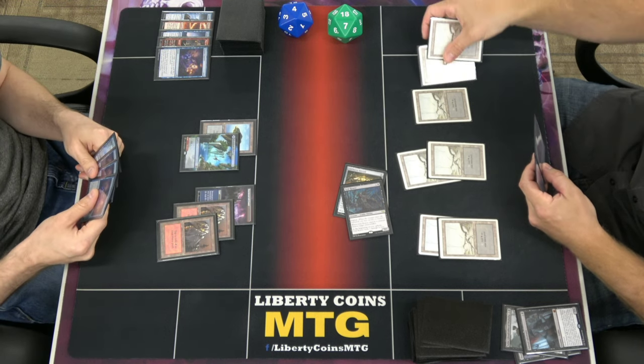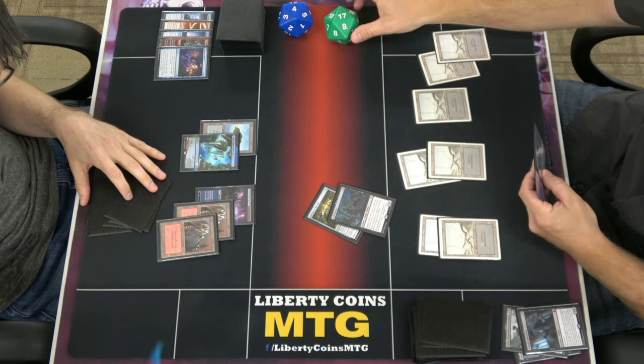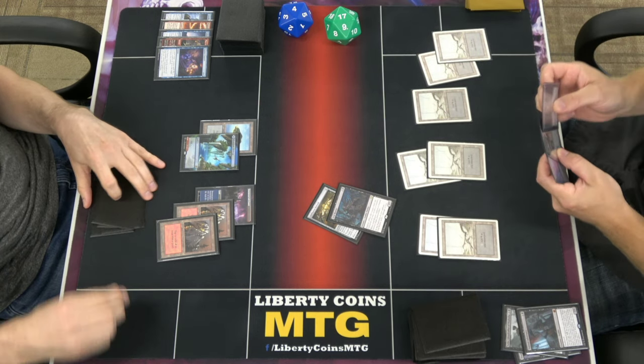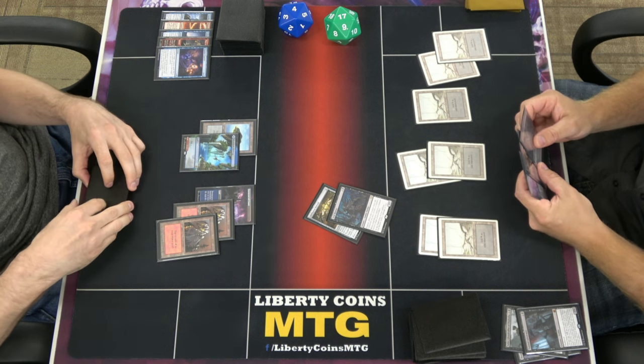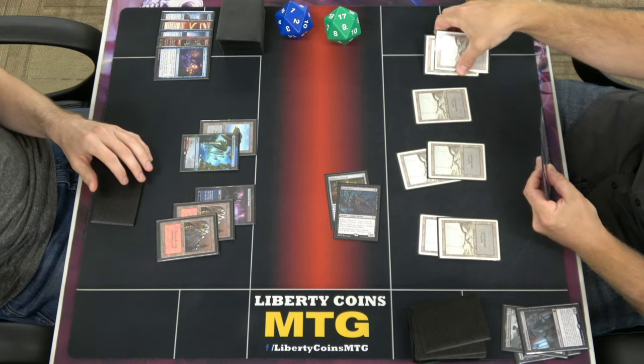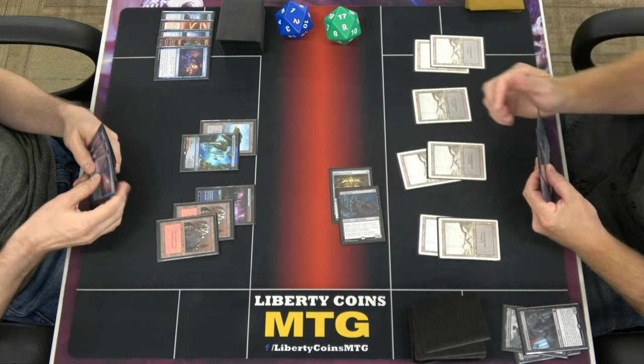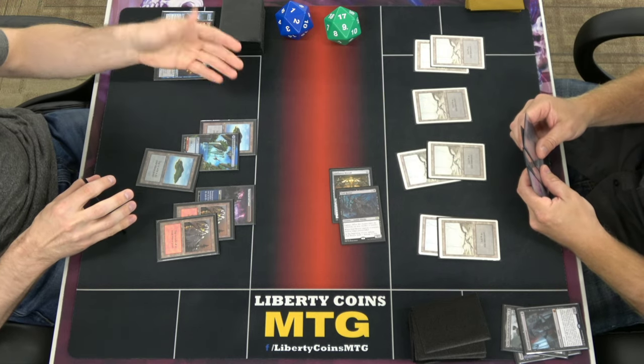Pass. Oh jeez — we were just talking about this. Take one damage. Two. Draw. Go to combat. Attack for three. Go to one. And pass turn. Next game.